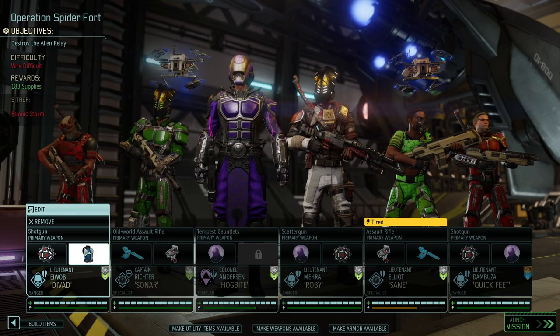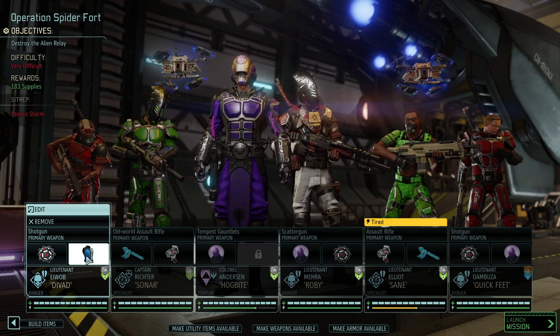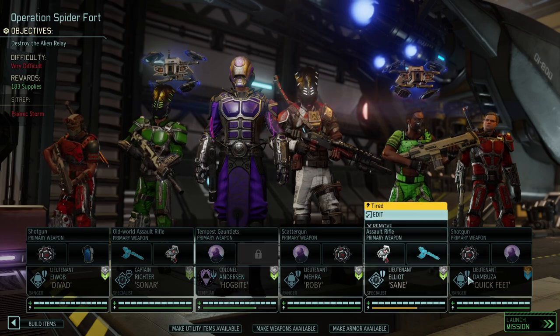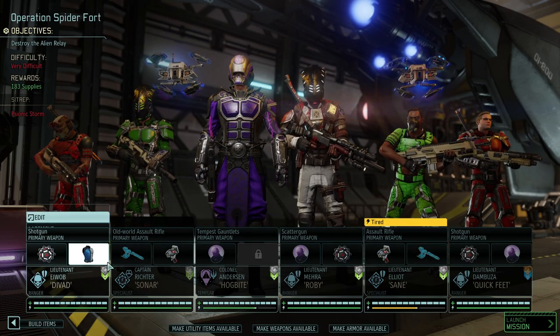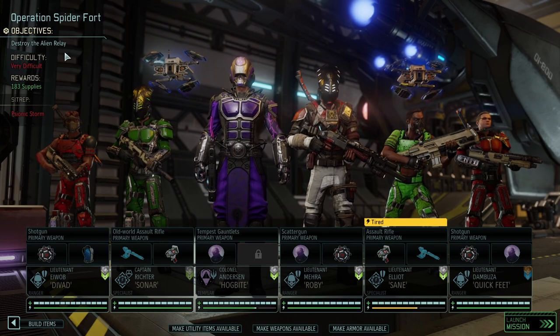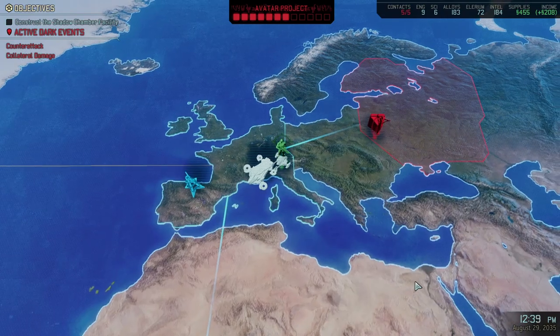Our armor is slowly but surely coming along. We're planning to build more — three Mind Shields, three Mimic Beacons, a little bit of armor, some Skull Jacks just to be sure, and some healing. That's all we need in order to destroy the alien relay. It's going to be a very difficult mission. I assume we're going to fight the Warlock — here we go, let's go.